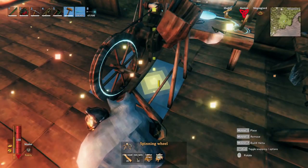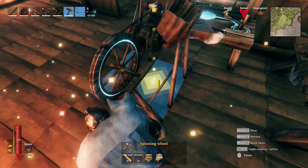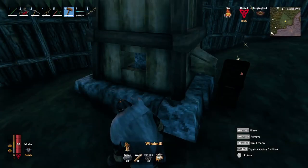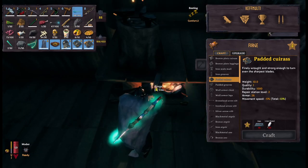Here's where all your hard work starts to pay off. If you haven't already placed a spinning wheel, let's go ahead and do that. You need to have already built an artisan table to unlock the spinning wheel recipe. While we're at it, make sure you have a blast furnace and windmill built also. To craft the toughest armor in the game at the moment — the padded armor — you'll need 30 iron bars and 55 linen thread for one full set.